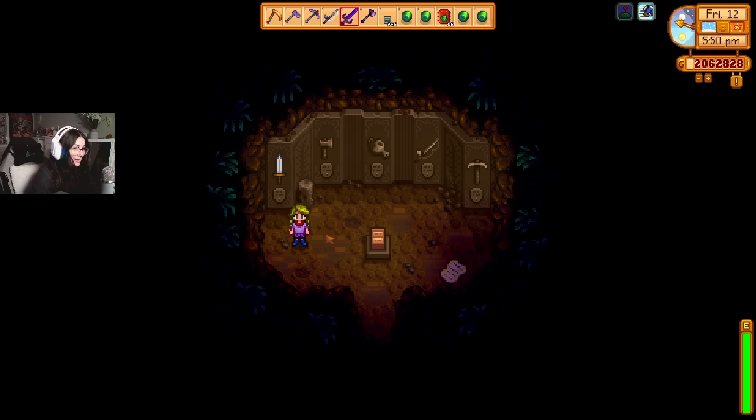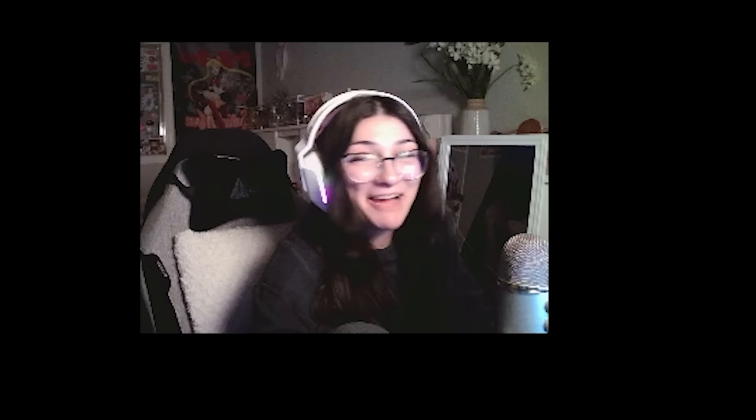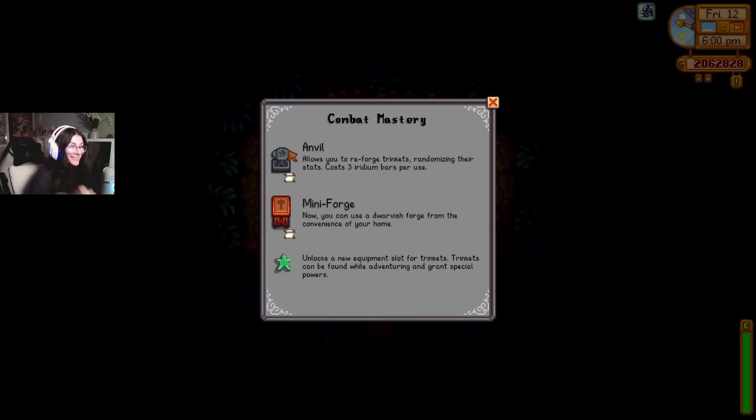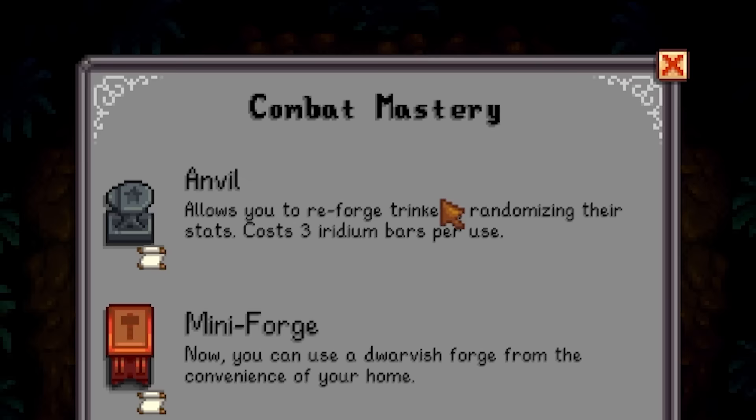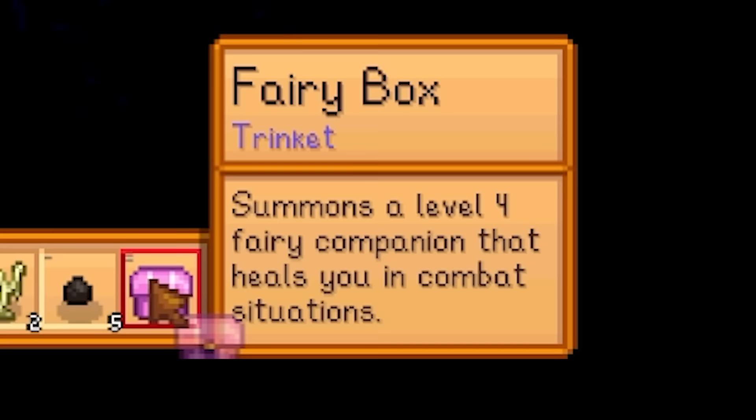Like halfway through that segment I said we would talk about something at the end — the anvil that you get from Combat Mastery allows you to reforge trinkets, randomizing their stats. Right here we have the level 2 fairy companion. Let's see if we can get it a higher level. Yeah, so I got a level 4 companion.